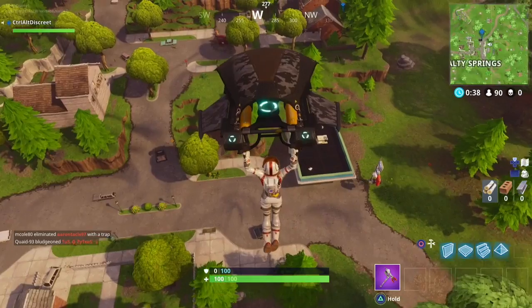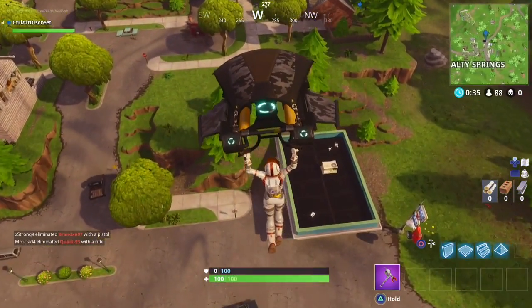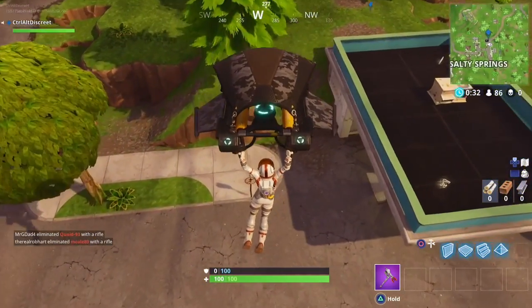The next two locations are probably more dangerous to drop into. The next sign is located at Salty Springs, next to the gas station — loot is often nearby, but so is the enemy, so dance like it's your last one.